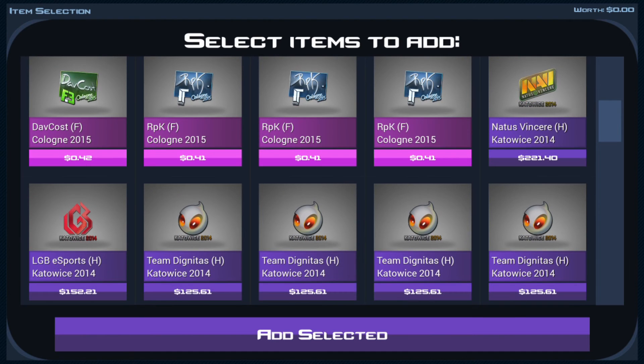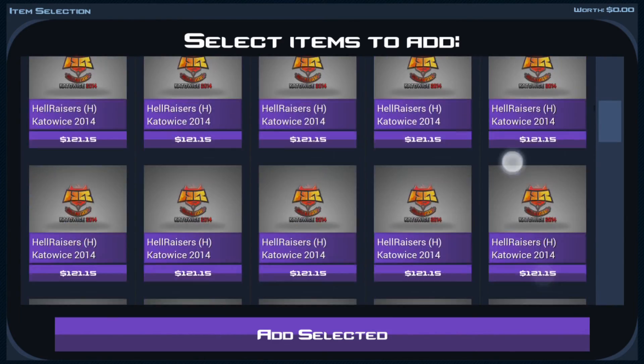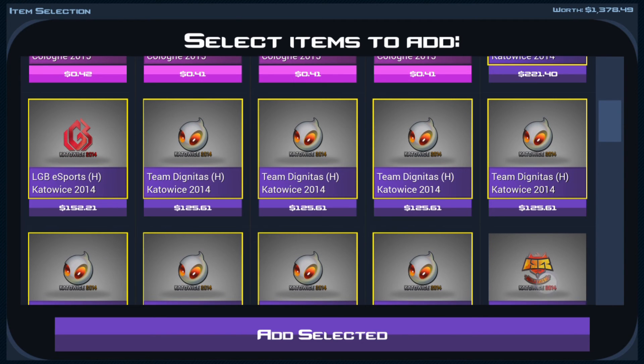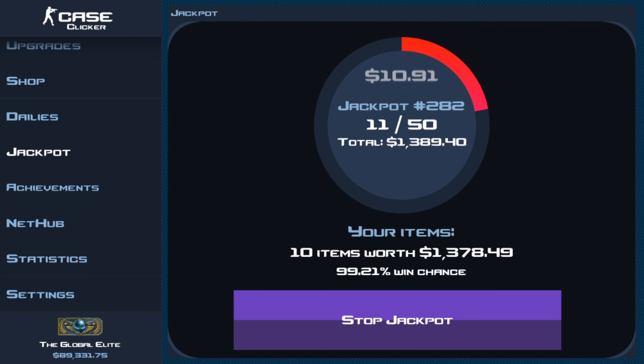These are worth a tad bit more, but actually if I add them all together they're not going to be worth as much as the blues we were adding. So I don't know if we're gonna win this one — we might go up to the pinks. Oh my goodness, there are so many catalyst Dignitas stickers here. Going in with $1,378.50 — that's quite a bit, but not as much as last round. Going into the jackpot, I'll see you all when we have 50 out of 50.